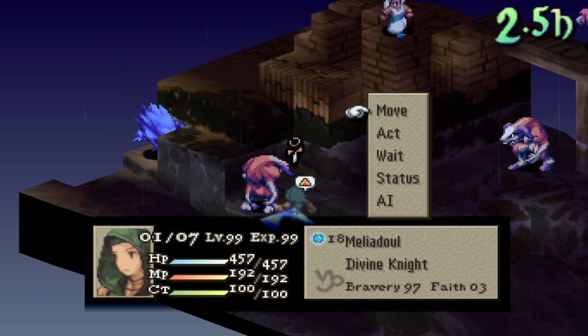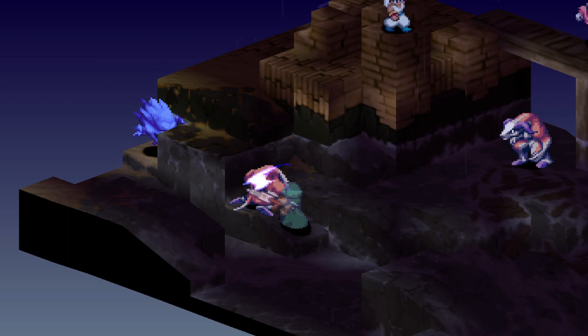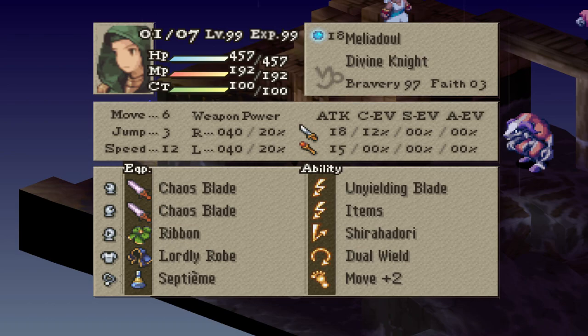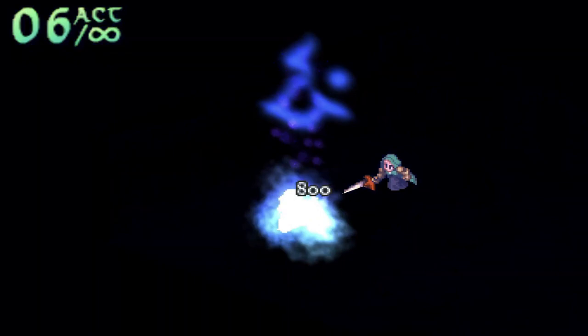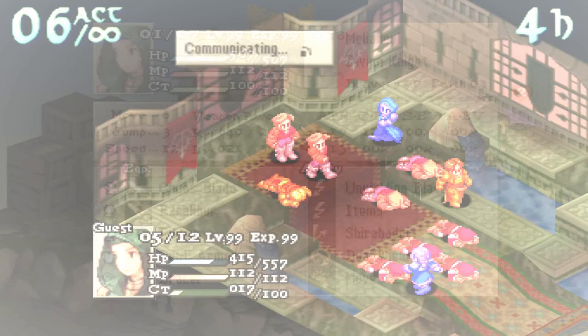If you'd rather not grind for Darkness, or you're playing on the PS1 version of the game where Mighty Sword can't hit monsters, you can always give Malidal Dual Wield and put two Night Swords on her. For this first build, give her two Chaos Blades for maximum damage, then Ribbon, Lordly Robe, and Sep Chim. Then for her abilities: Items, Shirahadori, Dual Wield, and Move Plus 2. Use Mighty Sword versus human enemies, and attack with Dual Wield Night Swords versus monsters or versus foes with Safeguard.